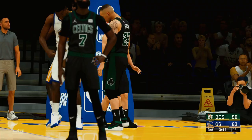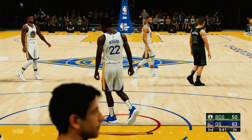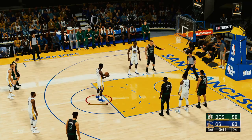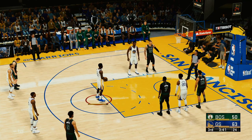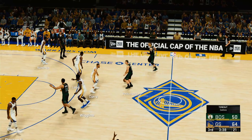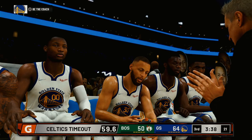Again and again, the Warriors are dissecting the defense and creating high-percentage looks from inside. Warriors' seventh foul line attempt — Andrew Wiggins at the line for one. Free throw good for Wiggins. Celtics trail by 14 — timeout called. The host notes that Wiggins is following the real-life Game Five performance, on fire with his third trip to the free throw line.